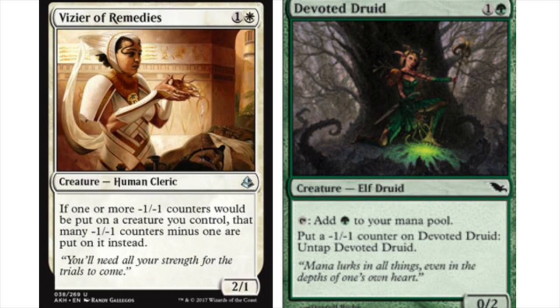The third piece is Duskwatch Recruiter, which will bring out every other piece in your deck that you need to win the game, and there are many different win conditions from that point on. It's incredibly easy because these cards only cost two mana. It's likely you have one of them in hand. Playing a Chord or Collected Company at end of turn when your opponent is tapped out is an extremely powerful play — you can tutor for that one card you need.